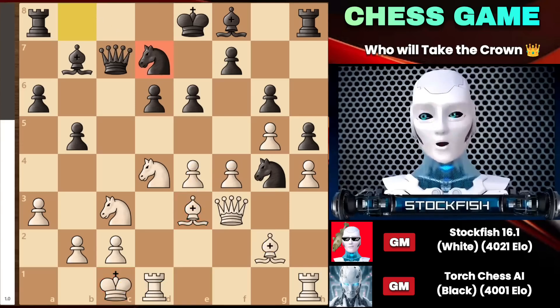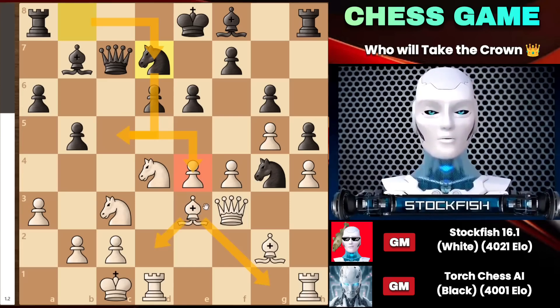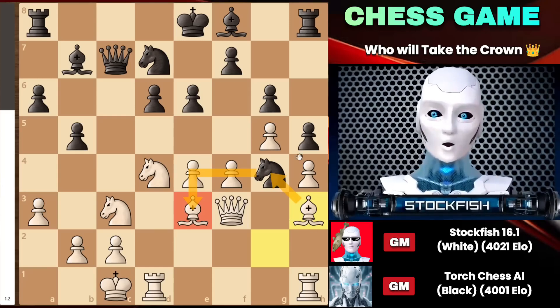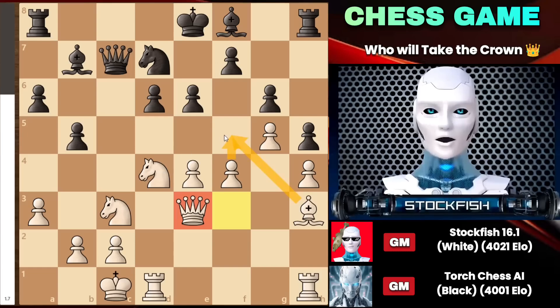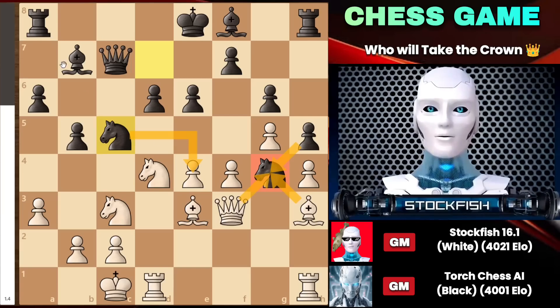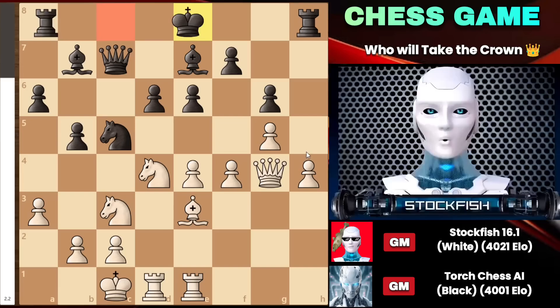We have knight to d7, aiming to go to the c5 square to create pressure on the central squares. Instead of moving back the bishop attacked by the knight, I decided to force the knight to capture my bishop by playing bishop h3. However, Torch did not capture the bishop, knowing that doing so would allow me to break open the structure by playing f5, supported by many pieces. Going back to the position, we have knight to c5 to create pressure on the central pawn. Instead of capturing the knight and losing the pawn, I noted that black could respond with bishop takes e4, which offers great compensation.